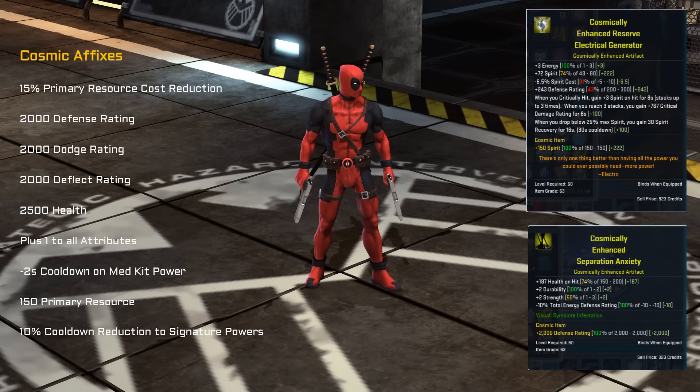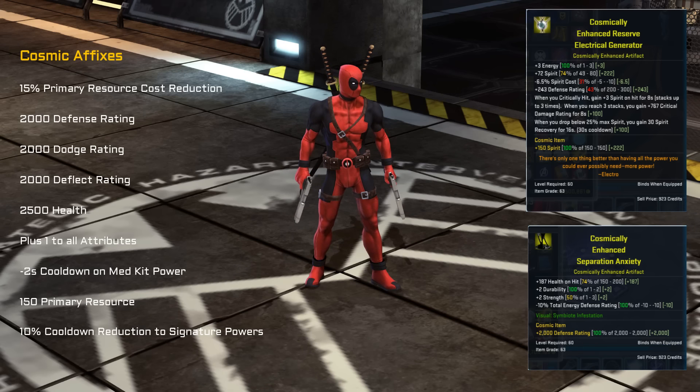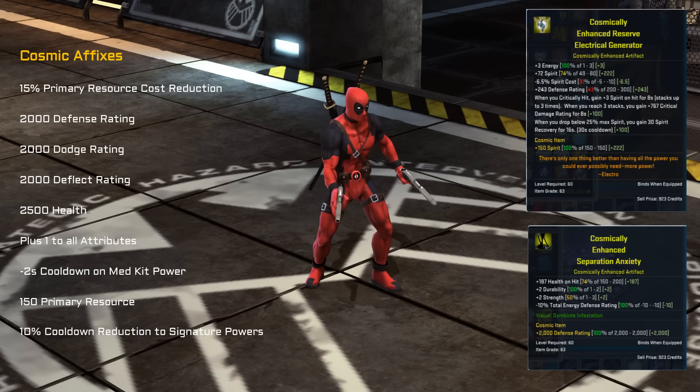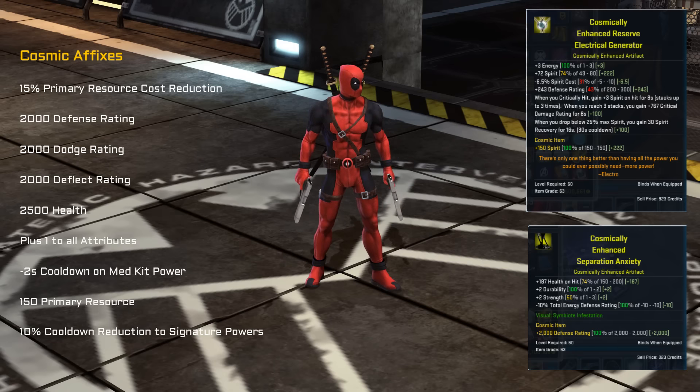Now we have a look at the Electro and Venom artifacts. The Electro artifact is the enhanced reserve electrical generator. It provides energy, spirit, spirit cost reduction, and defense rating. It has two procs: when you critically hit you gain free spirit for eight seconds, stacking up to three times, and when it reaches full stacks you gain critical damage rating; and when you drop below 25% max spirit you gain 30 spirit recovery for 16 seconds. That looks perfect for Vision to me, but I'm sure there are other characters it could work well for — the fact it does something different and could support various builds is great.